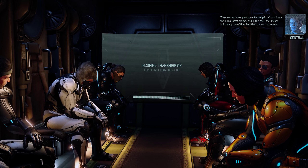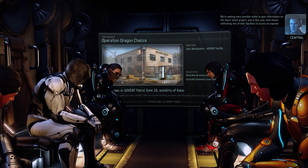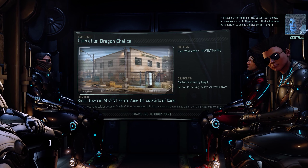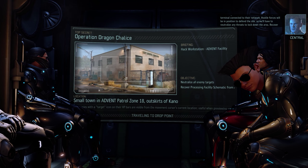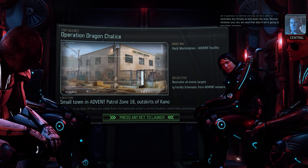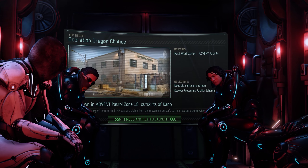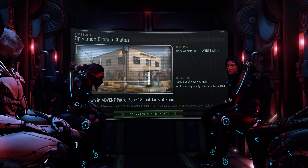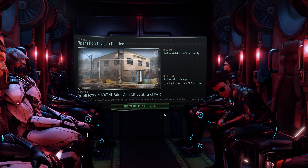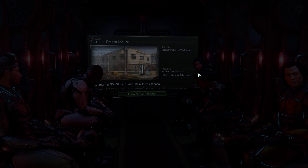Let's go in seeking every possible outlet to gain information on the aliens' latest project. In this case that means infiltrating one of their facilities to access an exposed terminal connected to their network. Hostile forces will be in position to defend the site, so we'll have to neutralize any threats. This is ADVENT patrol zone 18 in the outskirts of Kano - I have no idea where Kano is, but we're gonna do this.